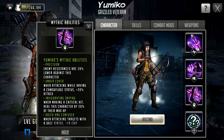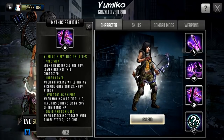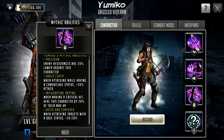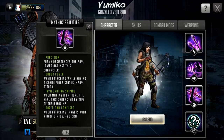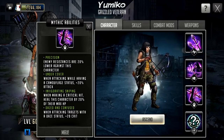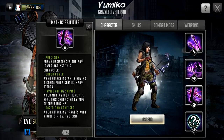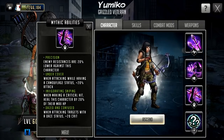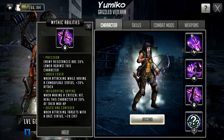Let's go across to her mythic abilities — those passive skills. This is where characters get pushed more toward attack or defensive positions. First is Precision: enemy resistances are 20% lower against this character, which is great for any control she does and works on both attack and defense. Second is Undercover: when attacking while having a camouflage status, 20% attack boost. That works on attack or defense — she'll get an attack boost either way. She gets that camouflage boost on turn 2 and she rushes on turn 3, so it's going to enhance her rush. Third is Invigorating Sniping: when making a critical hit, heal this character by 20% of their max HP — a nice sustain boost especially on defense. You'll want to build her for crit anyway because her specialist skill relies on it.